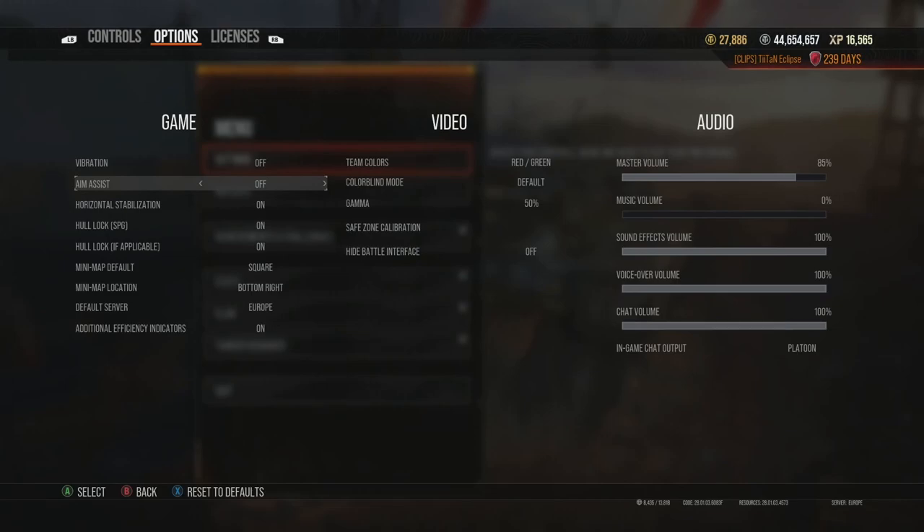Aim assist is one area where a lot of people go wrong. It's a key factor causing your aim to not go where you want — it makes it super hard to track opponents and lead your targets. Having aim assist off is almost crucial. This is probably the one setting I would turn off above all others if I could only change one thing.